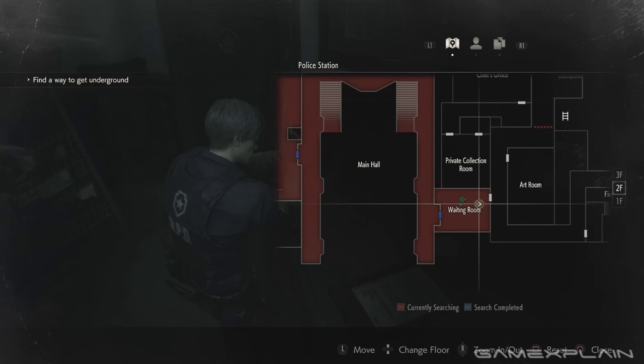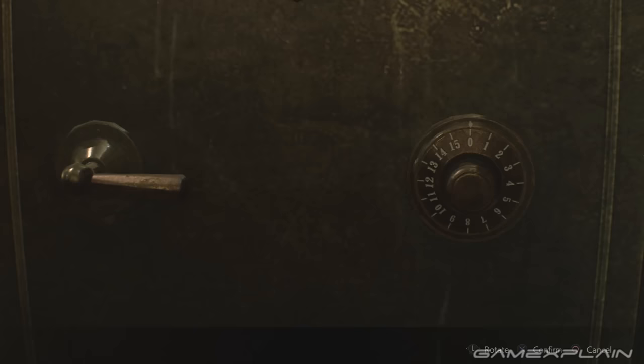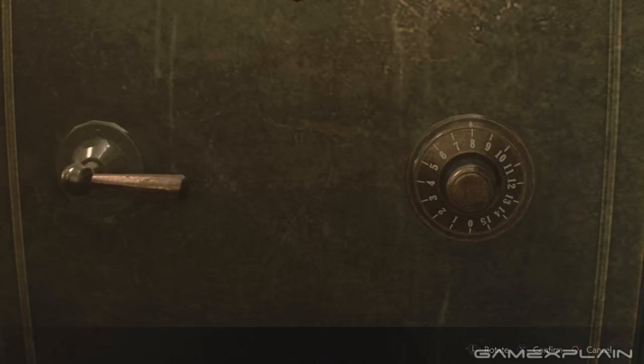And to finish off in the police station there's one final safe. In the waiting room on the middle floor you'll find a safe just tucked behind the desk. Simply use the following combination: left 6 times until you're on 6, right twice until you're on 4, and then left 11 times finishing on 15. And confirm.